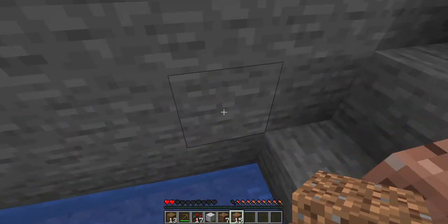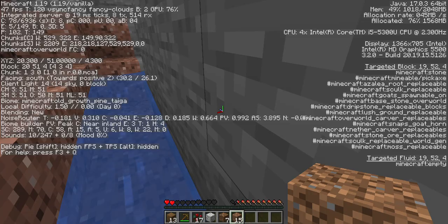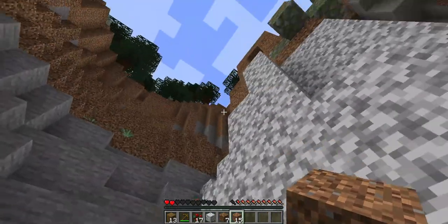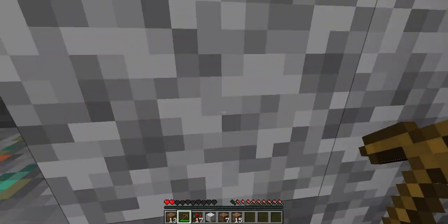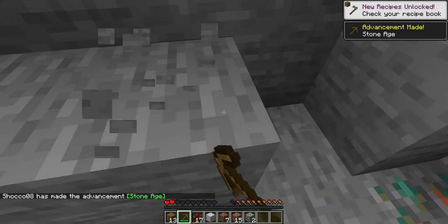Okay, so this is going to be the ground. Let's check F3. Okay, so Y level 51 — we have a Y level of 51 for the bottom. Oh, some copper! I don't think we can actually mine that with a wooden pickaxe. Oh, we just got an achievement there! Woohoo!